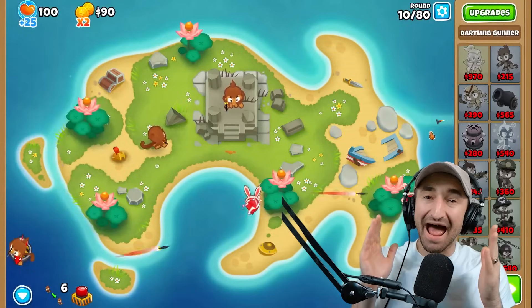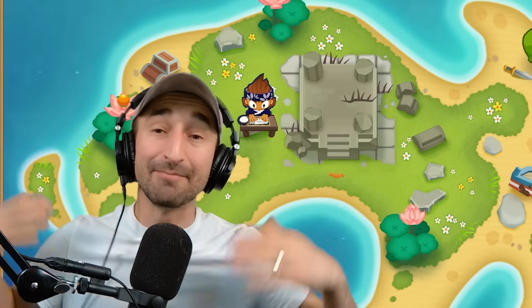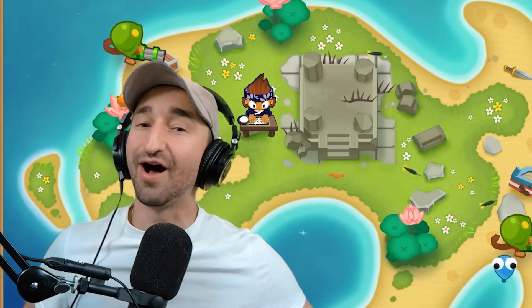Bloons Tower Defense 6 is a game all about proper tower placement and strategy. But what happens whenever your tower shoots and it teleports randomly around the map? This makes it impossible to strategize about placement and instead forces you to focus on rate of fire above anything else. I challenge my friend to see which of us can make it further on hard mode without the use of banana farms or global hitting towers.